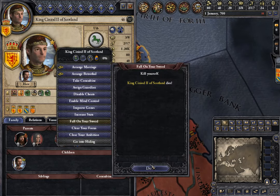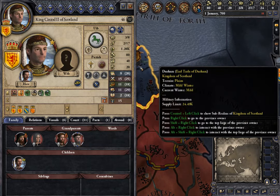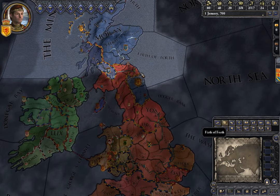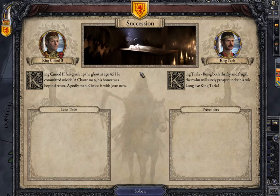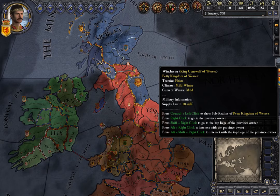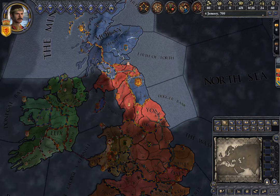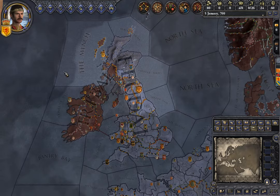So now when your character dies and your son inherits your land, believe it or not your kingdom becomes feudal. He's a feudal government now, and Scotland is now feudal — really quick!